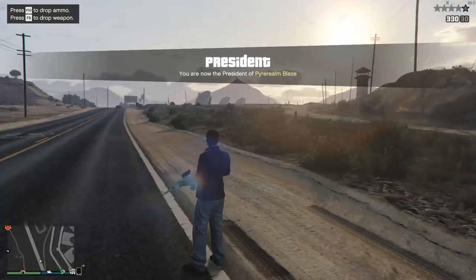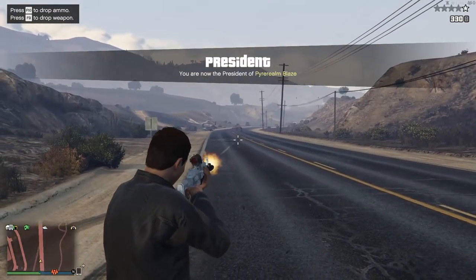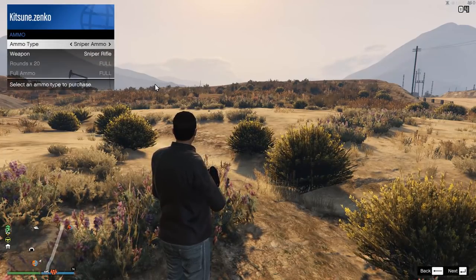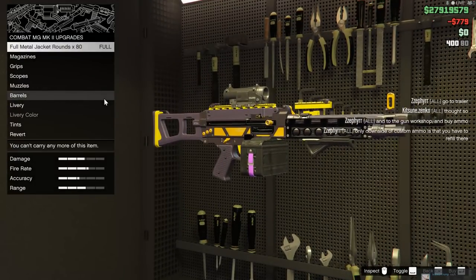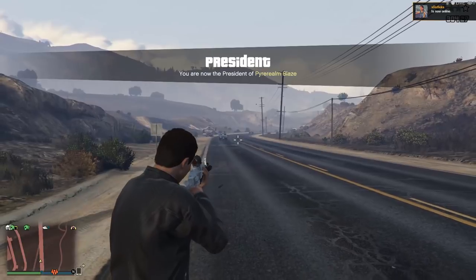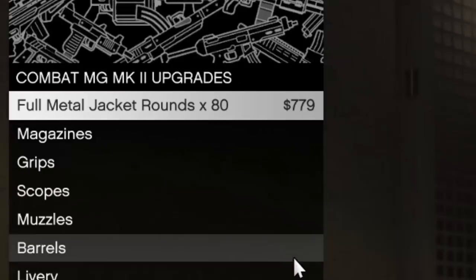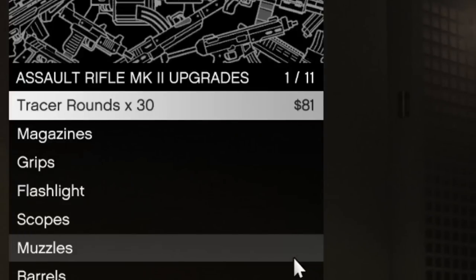Before getting into that, here are a few things you'll need to know about Mark 2 weapons. Number one: when a weapon is in Mark 2 form you can no longer buy ammo for it in the interaction menu — you have to manually go back to your mobile command center. Number two: the amount of reserve ammo you can carry is very limited compared to normal weapons. Number three: depending on your ammo type, the amount of ammo a weapon's clip can hold may be reduced. And number four: ammo for Mark 2 weapons costs an arm and a leg, especially the explosive ammo for the heavy sniper.